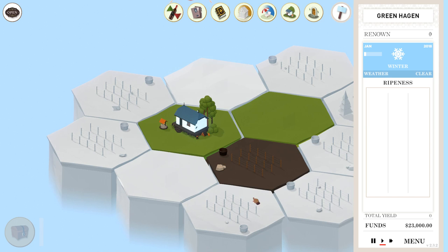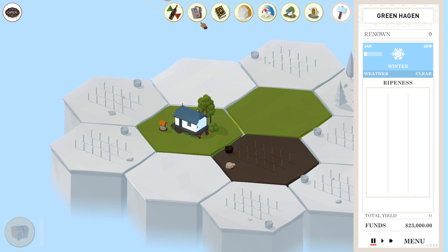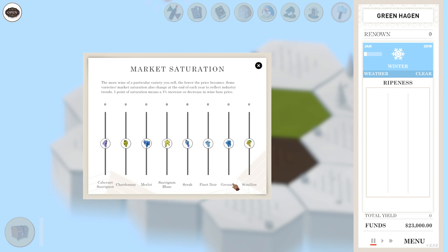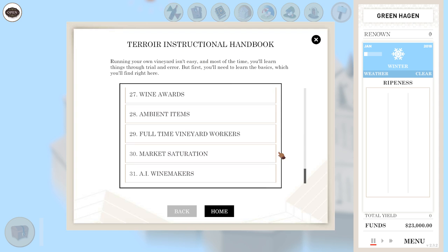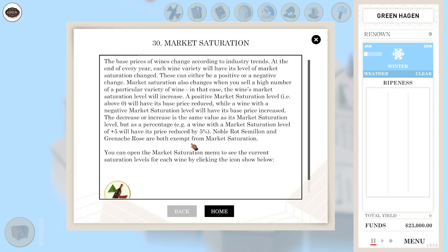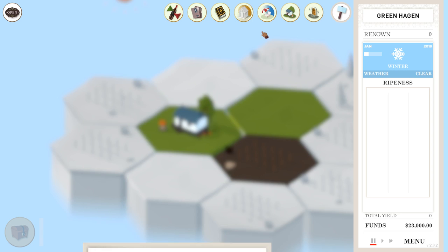And here we are, we are in our winery. So we have a loam tile. We have our market saturation indicator — you can see everything's at zero. The new wine varieties are there, the Grenache and the Semillon. But we're going to start with Chardonnay as usual. There's a wine log so you can see all the wines that you've made and how well they did. A bunch of tutorials which are really interesting — like market saturation affects all the prices. If it has a plus five, prices will be reduced by five percent. And there's a bank you can take out a loan from if you need to. Of course, we have all the ambient objects, including the overpowered wind turbines.